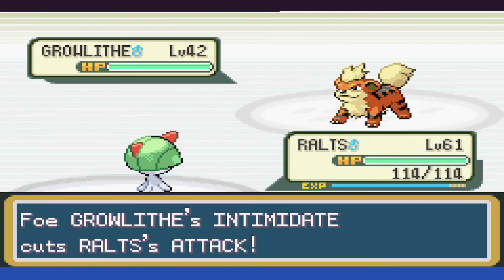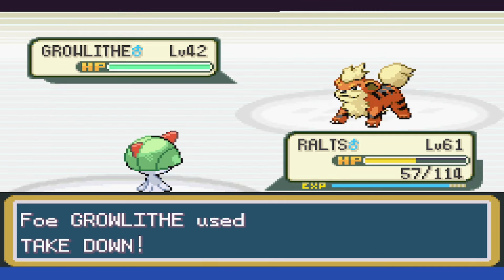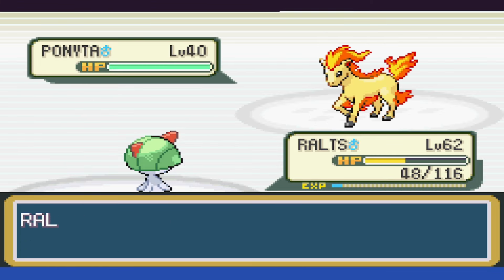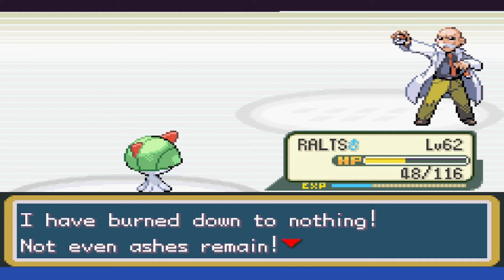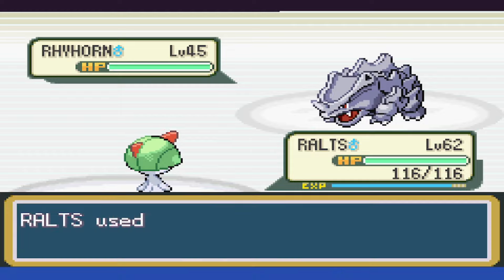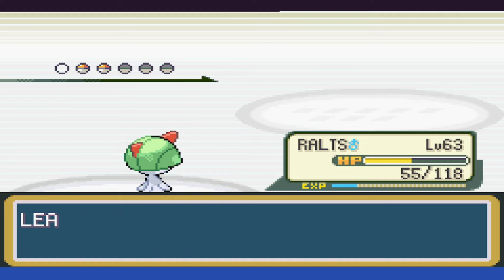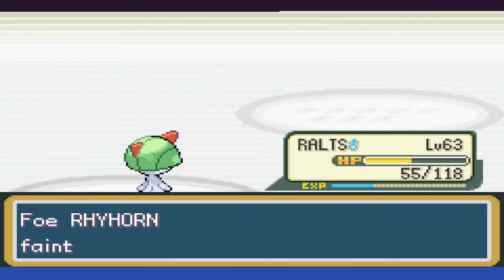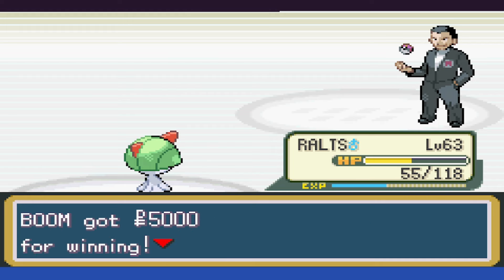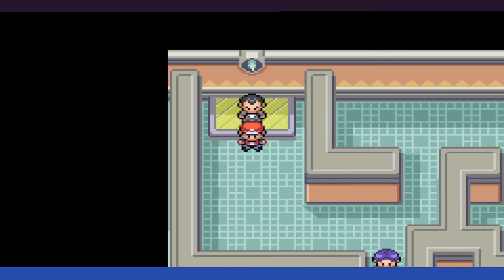With Blaine, Growlithe is first and we set up a few Calm Minds before going on our Psychic rampage, somehow actually outspeeding all of his Pokemon and melting them down one by one. Normally I try to make these recaps at least somewhat a blow by blow, but in situations like this there just isn't much to cover. We have one more gym battle to go, and thankfully due to our level and type advantage, we're able to go through a one-shot sweep without even having to set up. Dugtrio, being the little speedster that it is, does end up popping off a single shot and it does a ton of damage, but that is the only speedy Pokemon on his team.